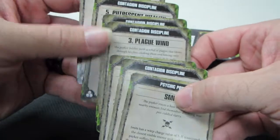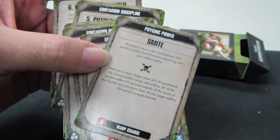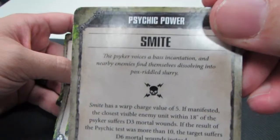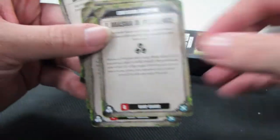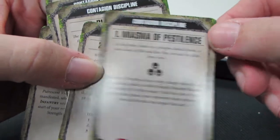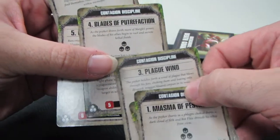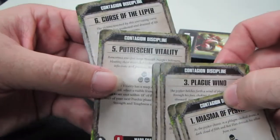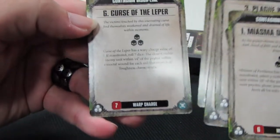The last set of cards you're going to get is cards of the Contagion discipline — Contagion being the Nurgle-friendly discipline. You've got your basic psychic power that gives you Smite and tells you how it's going to work. But what you're looking for are: the Miasma of Pestilence, Gift of Contagion, Plague Wind, Blades of Putrefaction, Putrescent Vitality, and Curse of the Leper.